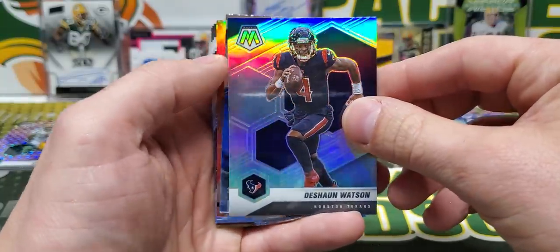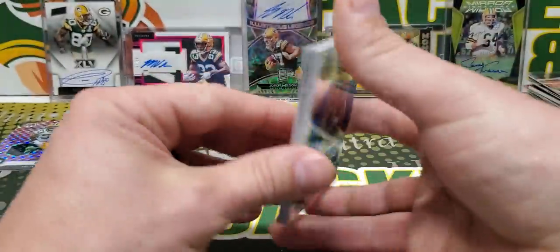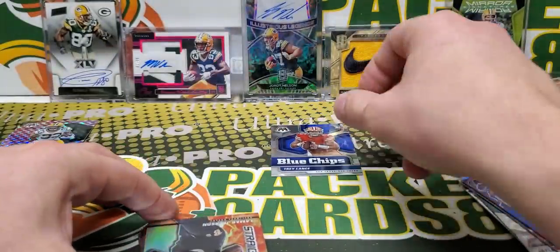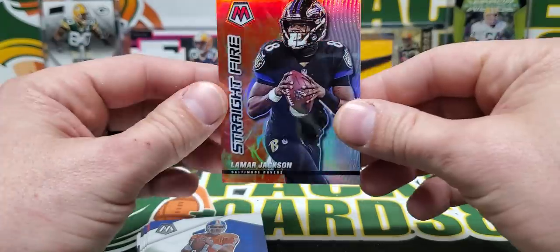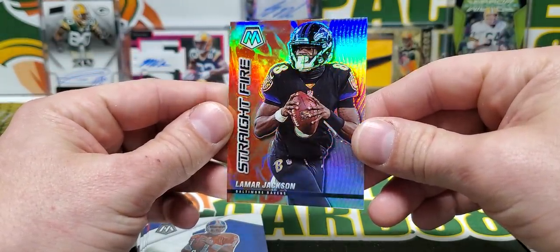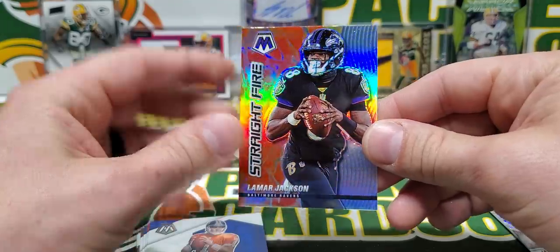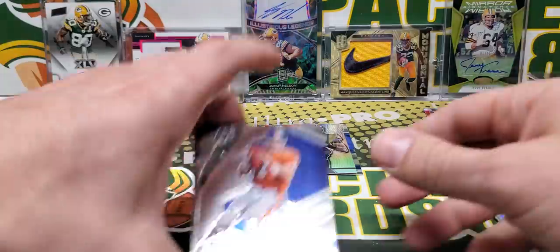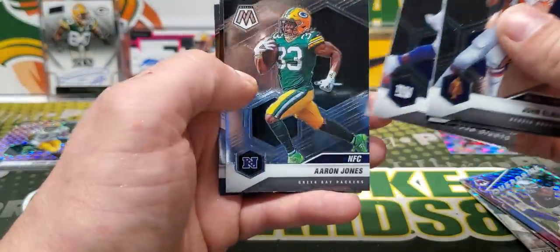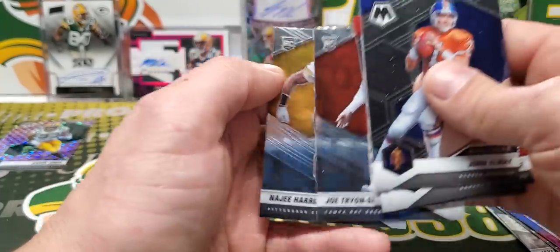Deadly Deshaun Watson silver. Blue Chips Trey Lance. And we got a Straight Fire — Straight Fire Silver Lamar Jackson. These are awesome, such cool cards. These are Straight Fire. I don't know if they're hobby exclusive — I think they are. There are some hobby exclusive inserts they did this year and I think that's one of them. Joe Tryon and Najee Harris rookie.